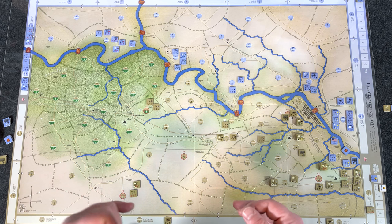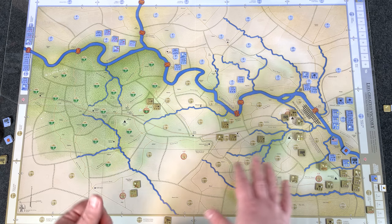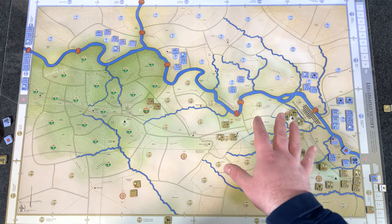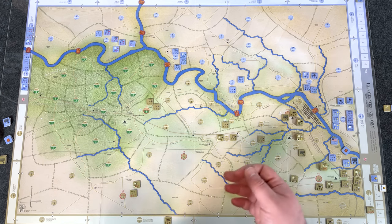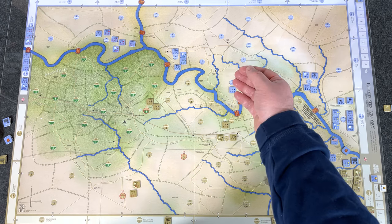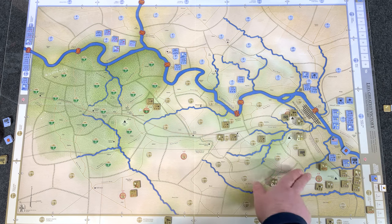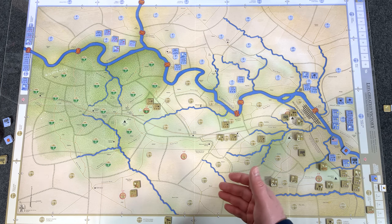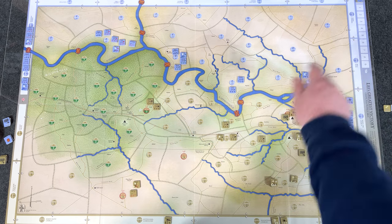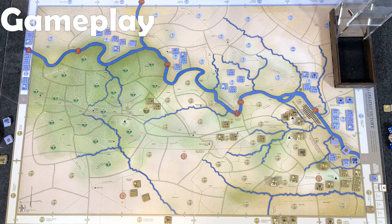Unit scale is primarily brigades for the Confederates and divisions for the Union, though it's more abstracted - this isn't a hex game where each counter is exactly one brigade. Historically the Union significantly outnumbered the Confederates, which is reflected in the increased scale for Union units. For victory conditions, the Union is trying to capture victory point locations or possibly control a path all the way down for a sudden death victory - which is pretty hard to do. Otherwise you capture VP locations and eliminate enemy units to accumulate victory points on the track.